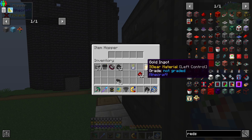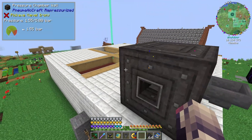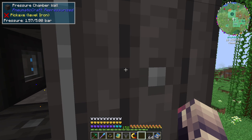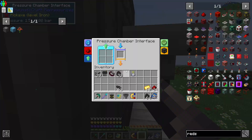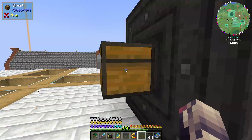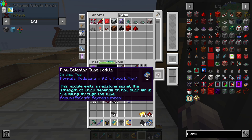And then in here, let's do two and let's do four. Actually, I need eight and four, right? I do love the little animations that this mod has — it's so cool. There we go, four of those bad boys. And then we can make a flow detector.